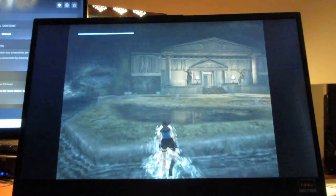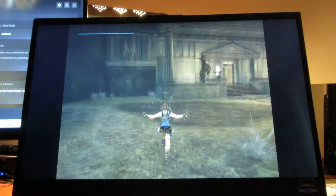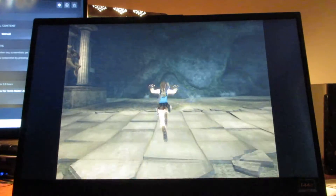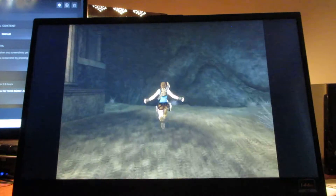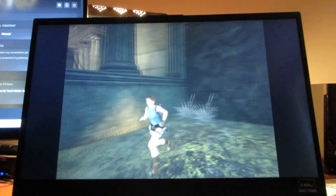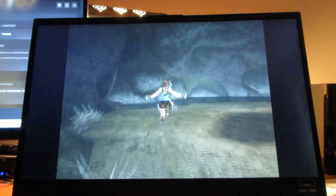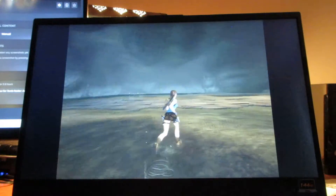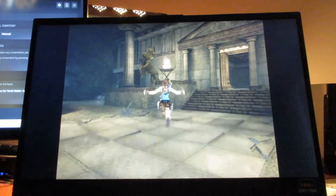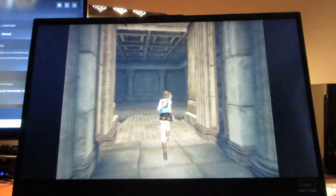All I've got to do now is go through the entrance right over here. There's a cinematic, and for this next cinematic, more arrows appear on the screen. I just want to make sure there are no items here before I make my way in there. There doesn't appear to be anything missing, and here's the cinematic right now.